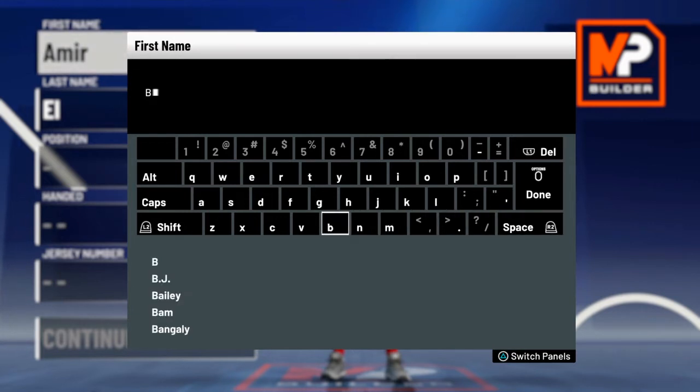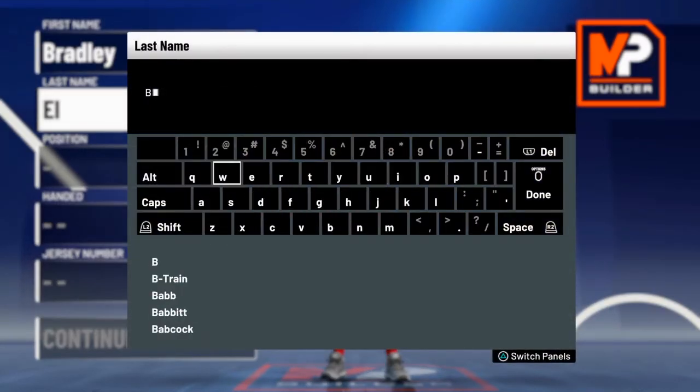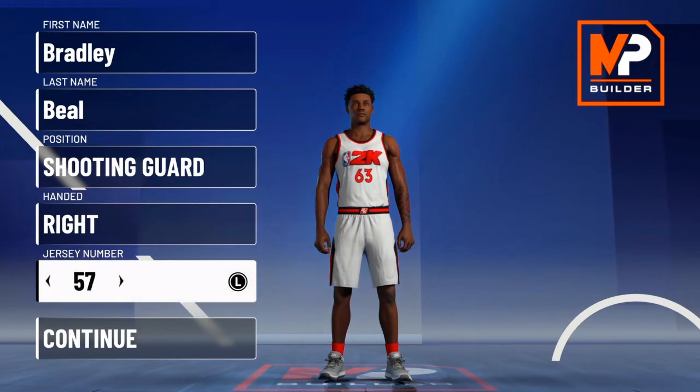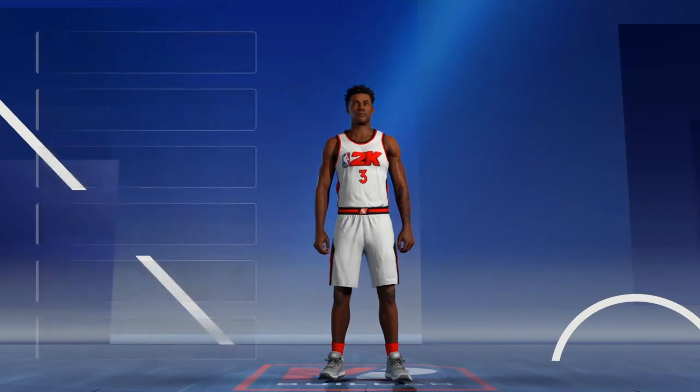You already know how we do these builds — we're going to name him the real name. So Bradley right there, and then Beal right there. Boom, Bradley Beal. Position we're going to go shooting guard because that's what he is, right handed, and we're going to go number 3 because that's what he wears.